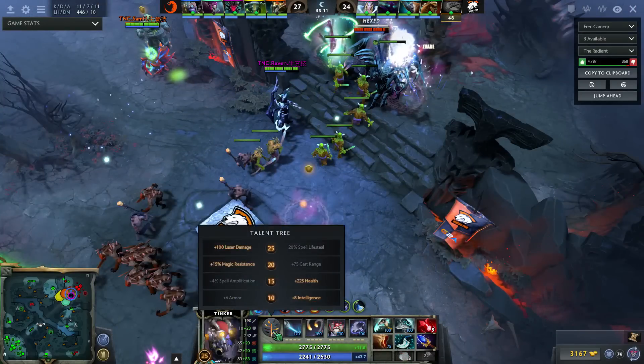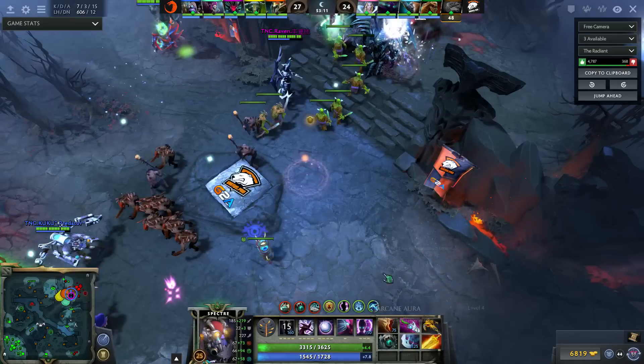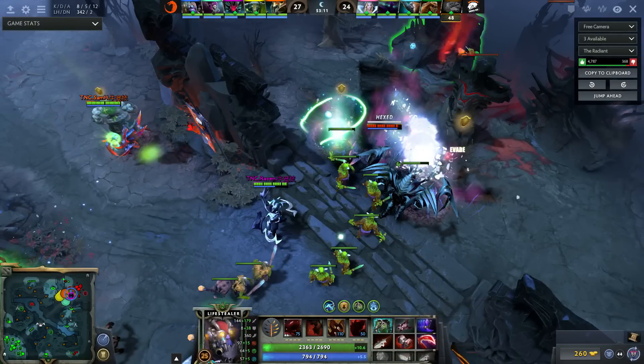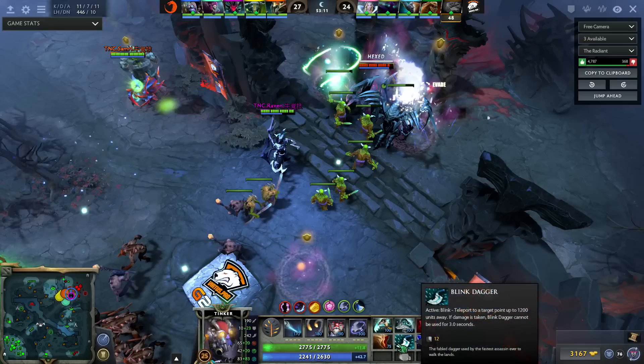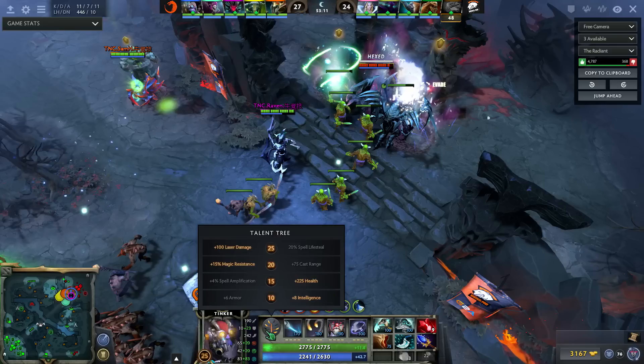Real quick: at level 25 there's plus 100 laser damage, but this was definitely the wrong talent — he took 15% magic resistance. They really don't have a lot of magic. CM's spells aren't going to be on you, Spectre does no magic damage — it's just Radiance which is pure. Everything is physical. So there's basically no magic damage at all in this teamfight. Why would you ever take 15% magic resistance? The cast range talent makes it so you space better — March goes further because your cast target space will be further, laser goes further because you have Aghanim's. Definitely the wrong talent; he should have taken the 75 cast range.